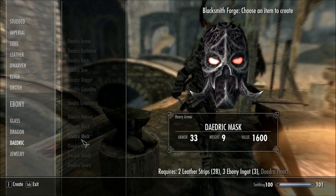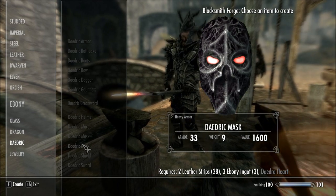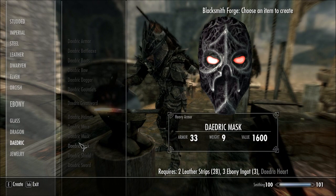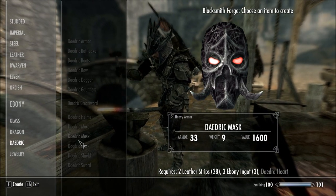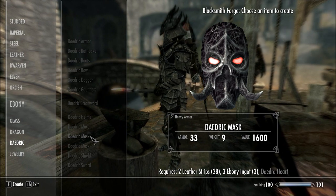There are two of these: one that hasn't got the tusks and one that does. As you can see, you need two leather strips, three ebony ingots, and a daedra heart to make them.